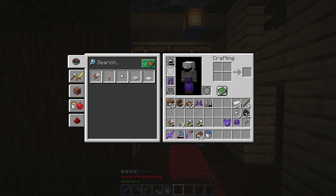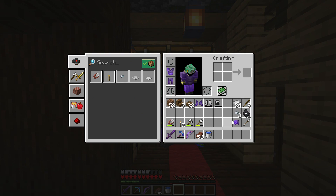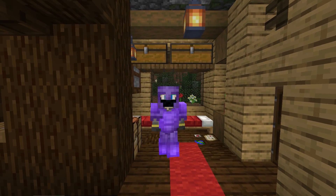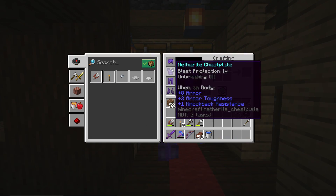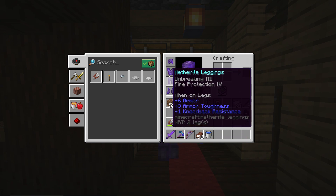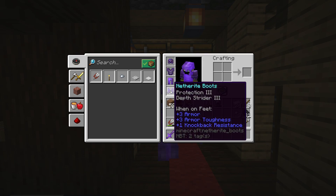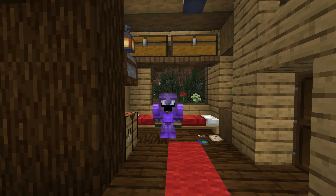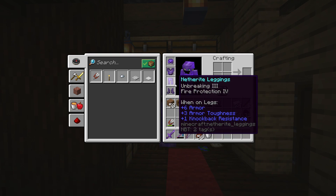Now I think it's time to gear up all the way in full netherite. Oh yeah, I like the looks of that — really good. Do we have Unbreaking 3 on everything? Yes — except the boots. We have Unbreaking 3 on everything else, which means we can actually wear this armor and it shouldn't get too damaged, which is good because repairing netherite is expensive. We're definitely going to need Mending ASAP.